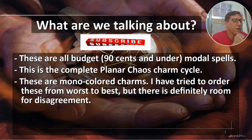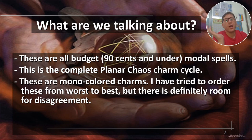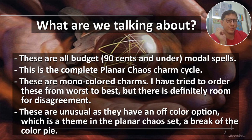These are mono-colored charms and I'm trying to order them from worst to best. There's a lot of room for debate — even in my last video, I had rated white as the worst and someone made a very convincing argument it should be number one. I think I was wrong there. I'm kind of operating in a vacuum; if I talked to someone for a few minutes I'd probably come up with a whole different answer. These are unusual as they have an off-color option, which is the theme in the Planar Chaos set.